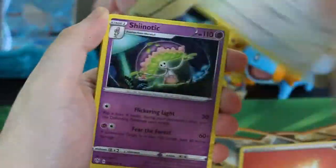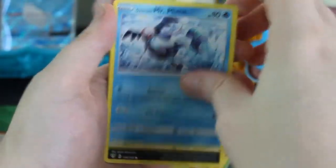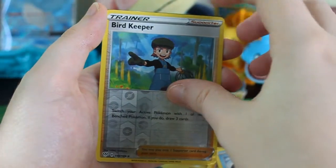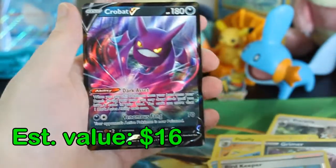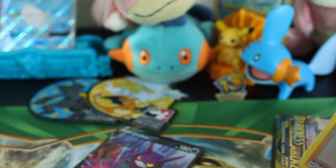Stararvia again, Shenotic, Schlaffy, Bounsweet, Dunsparce, Electrike, Mr. Mime, Grimer, Reverse Bird Keeper — and what is behind this? A Crobat V. Excellent, excellent. It is always good to have some more of those.